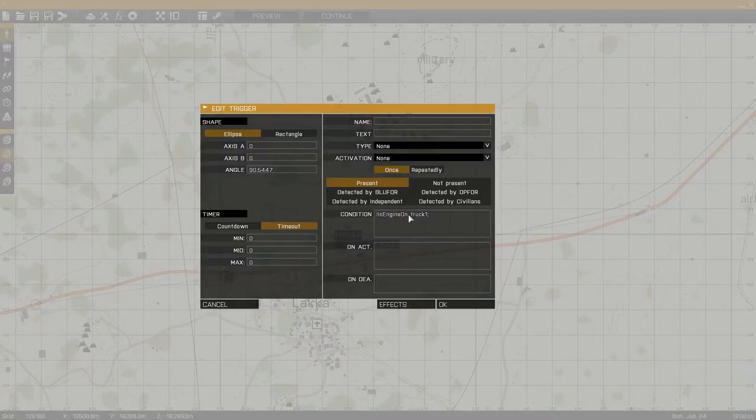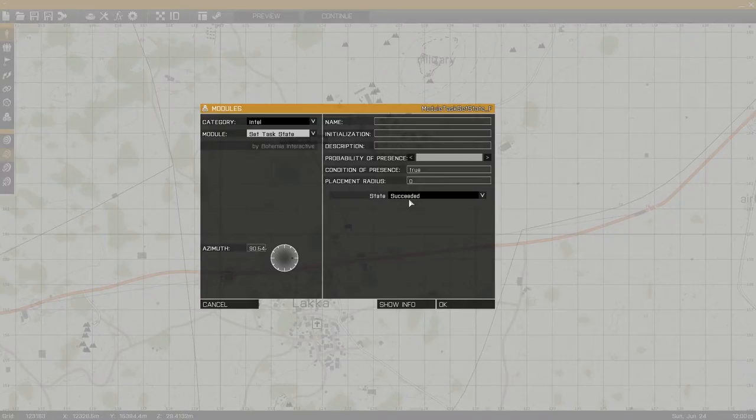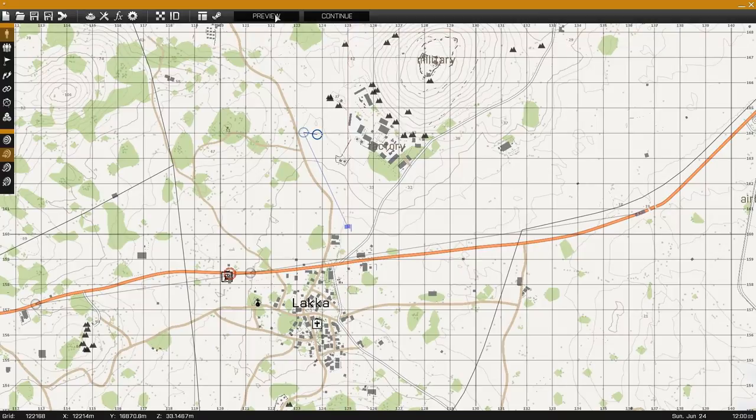What this stands for is truck1's engine is not on will fulfill that condition field. Here we can also see a create task module set up with an objective of disabling the FIA truck.